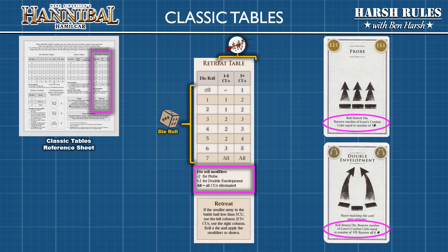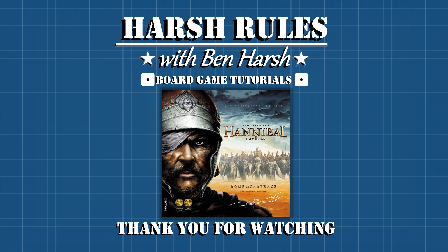After four tutorials you should be prepared to begin your own game of Hannibal. Go ahead and give Hannibal a go, because in the next episode we're going to be looking at Hamilcar. This concludes the Hannibal portion from the Hannibal and Hamilcar board game by Phalanx. Stay tuned for the next episode where we will begin to learn to play Hamilcar, which is set during the First Punic War and focuses on Hannibal's father. If you like this content, be sure to hit the like button and ring the bell for notifications. I'm Ben Harsh for Harsh Rules — thank you so much for watching, and I'll see you on the next episode.